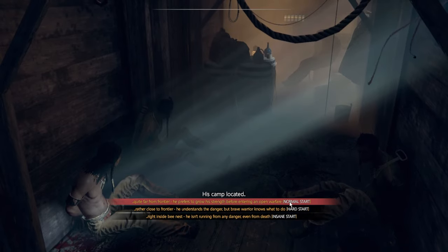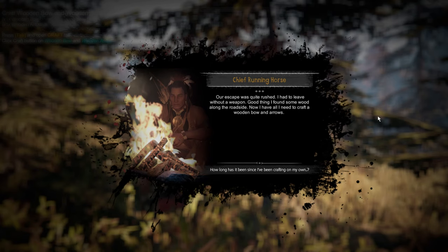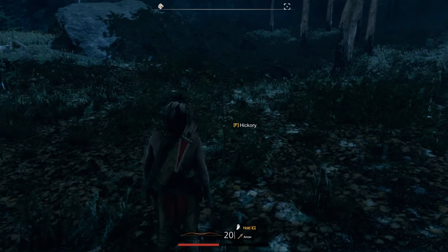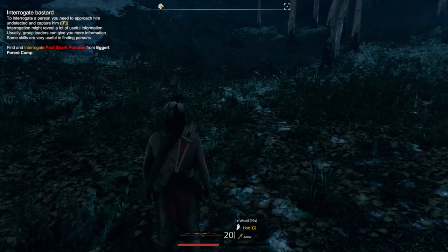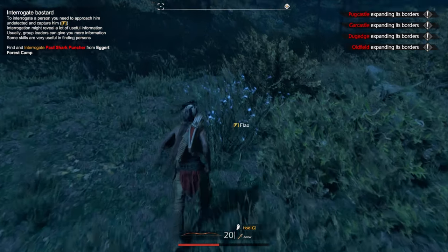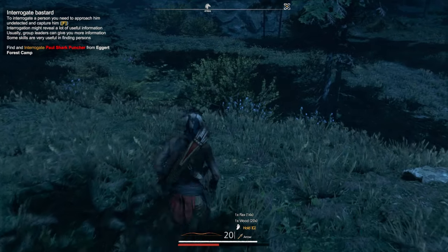You then choose your difficulty level — that's pretty self-explanatory. It drops you into a world with a tribe or without a tribe depending on the perks that you have. The in-game tutorial is pretty good and it will show you exactly what to do to fulfill quests and how to gather. Gathering plants is as simple as walking up to something and pressing F to pick it.